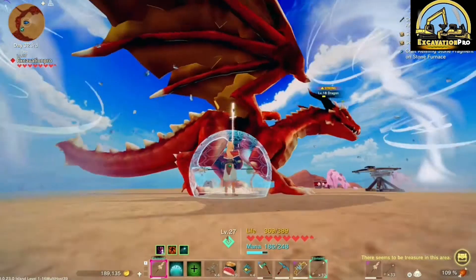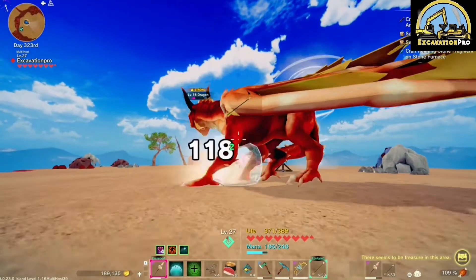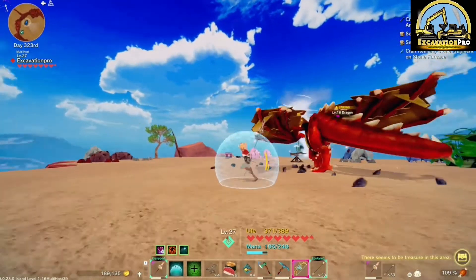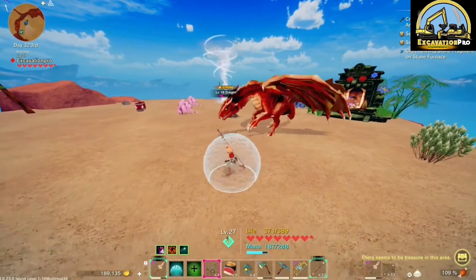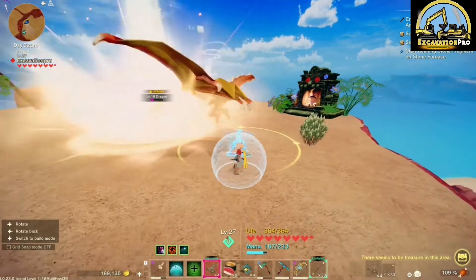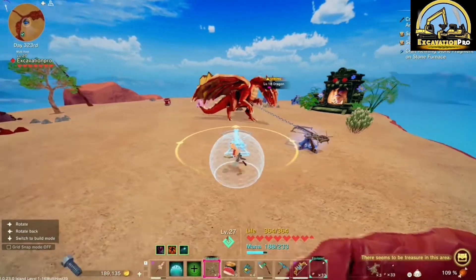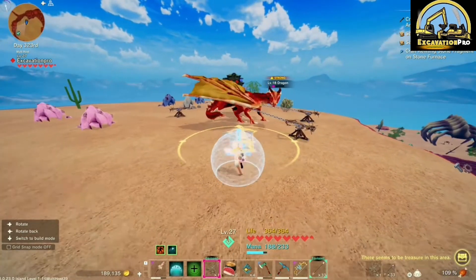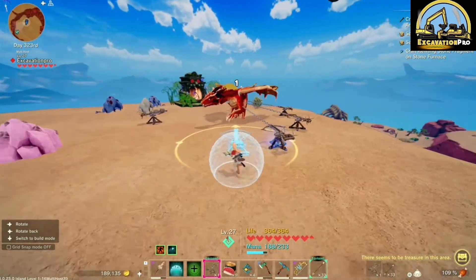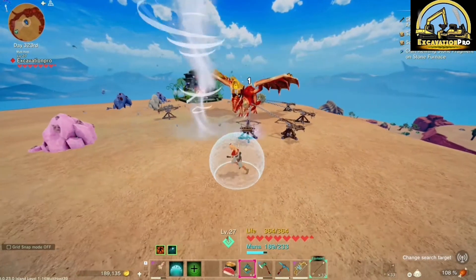Hello everybody, thanks for coming and watching. Here we are about to tame a dragon in Craftopia. You are going to need the Industrial Age and some anchor bullets — it's an ammunition. You have to make four of them; they're chains and they will anchor the boss, dragon, or whatever you're trying to capture.